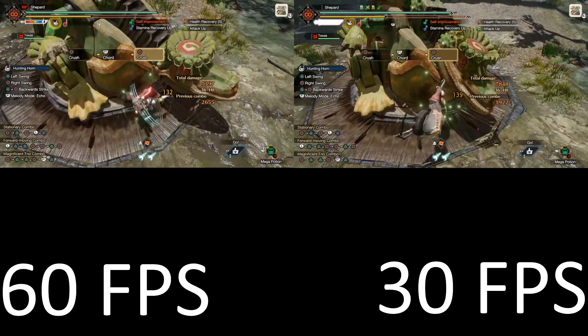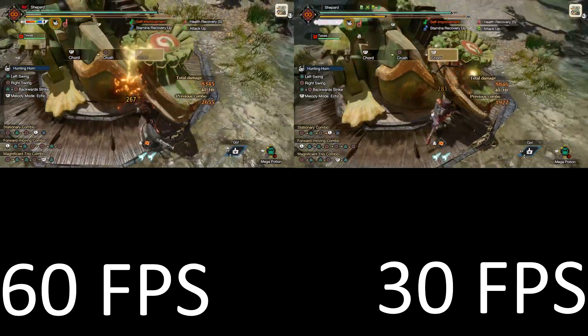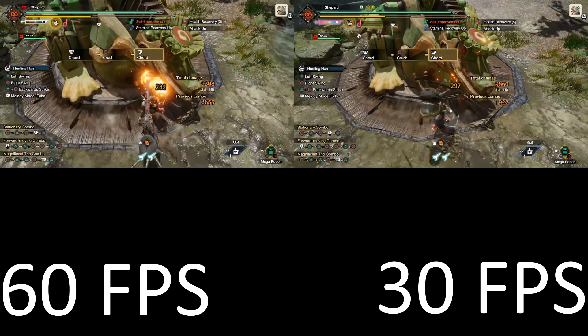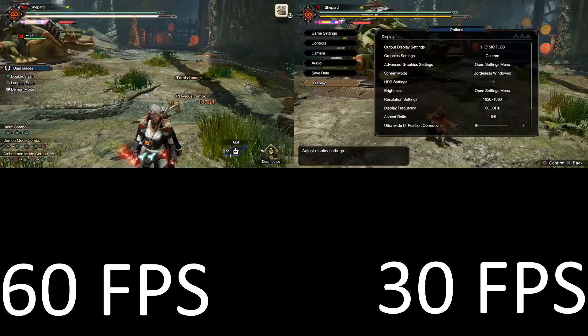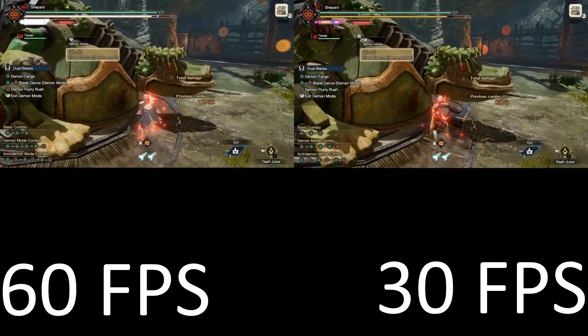Starting off, we're just doing a long combo with Hunting Horn — nothing particularly complicated, just the Crush combo into the Recital. I do find that, at least in this test, over a very long combo at 30 FPS, we got a little bit faster.